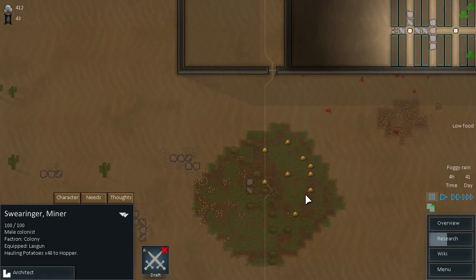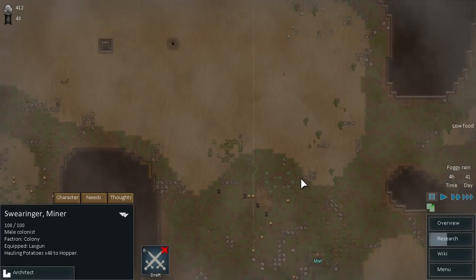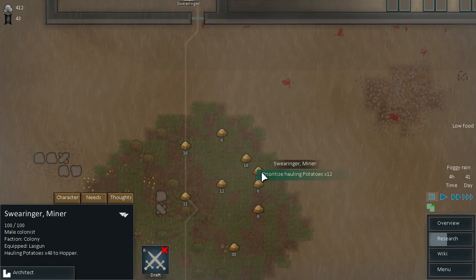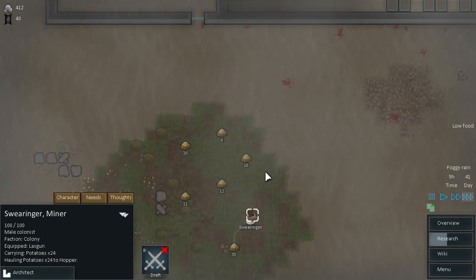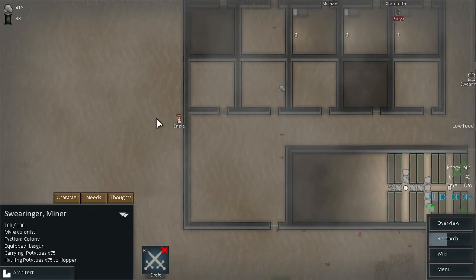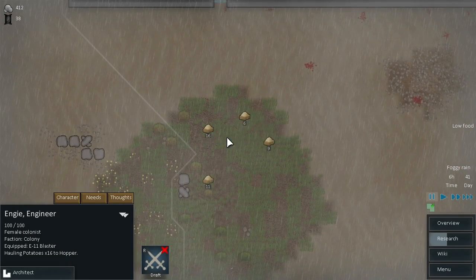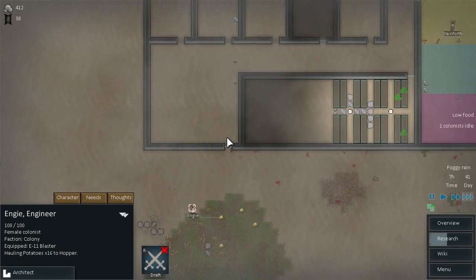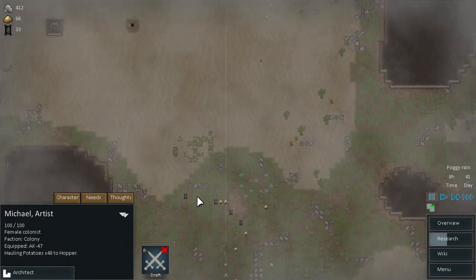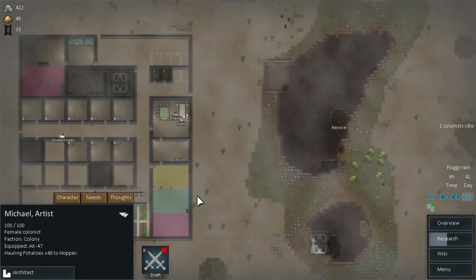Still need food, although we do have some here. Swearinger, you are hauling potatoes — but you're going miles away to do it buddy. Why are you doing that when we've got food right here? Grow a brain, Swearinger. Engie, hauling potatoes — and again you're walking a mile away to do it. So you can haul those. Michael, where are you going? Yeah, let's just let him do it.